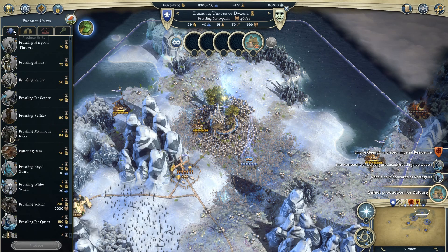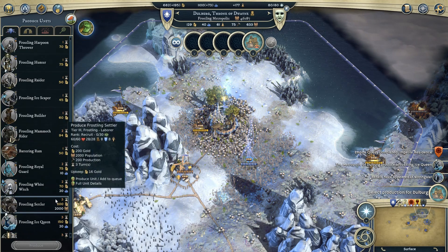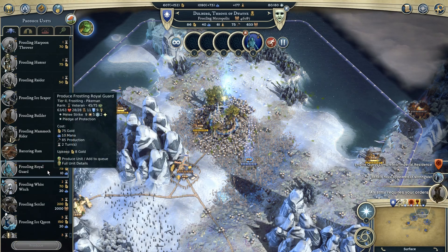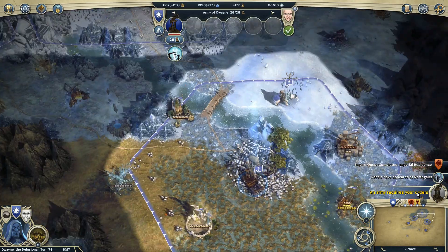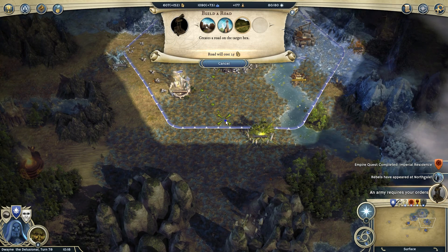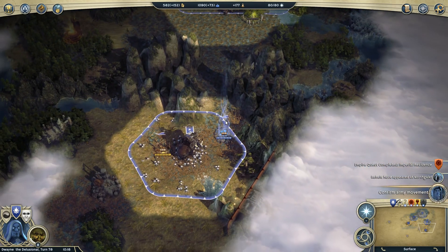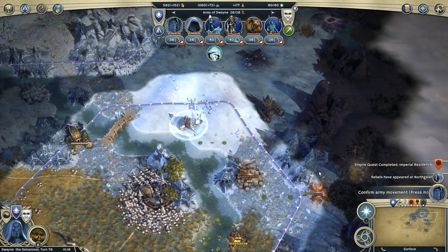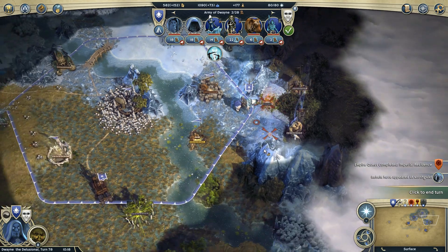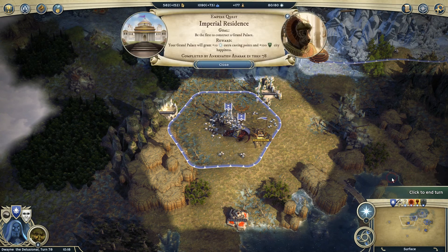Siege workshops, arenas... Suppose you could build another royal guard since I have that special building here that gives me — it makes my pikemen do two holy damage on top of whatever they do normally.